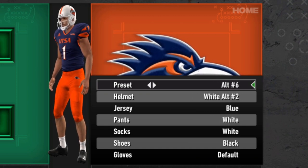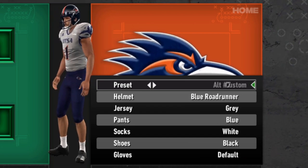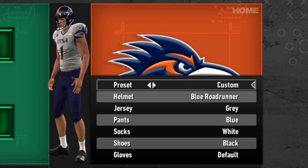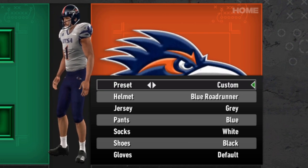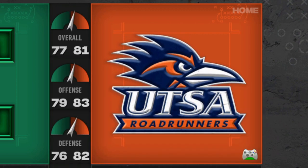Just because of the number of options available, the number of alternate combinations skyrockets. Blue and orange has always been a solid color combo, and then you throw in the gray uniforms — there's a lot to work with. I think the revamp team did a great job with this, our penultimate team.